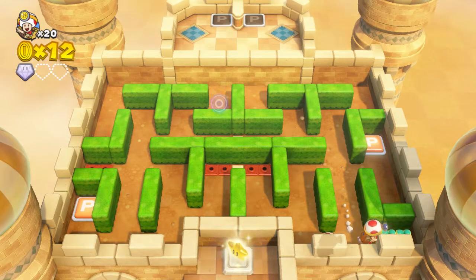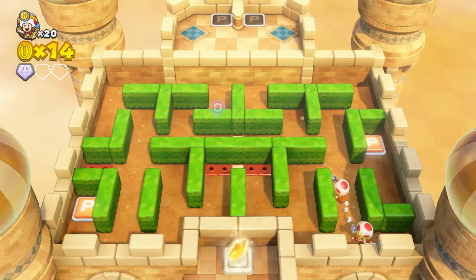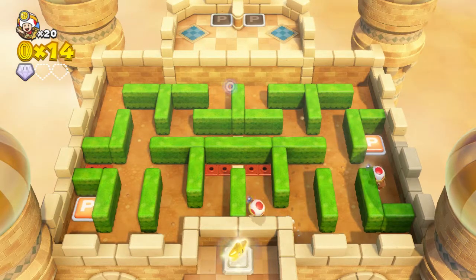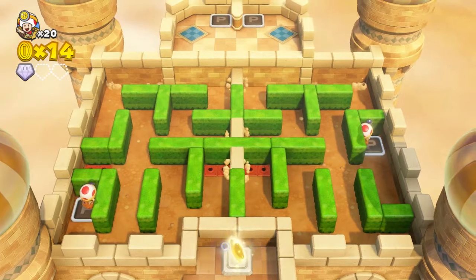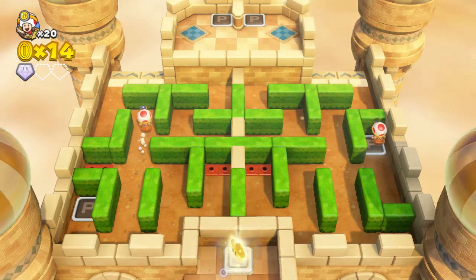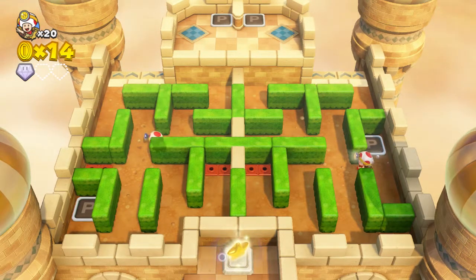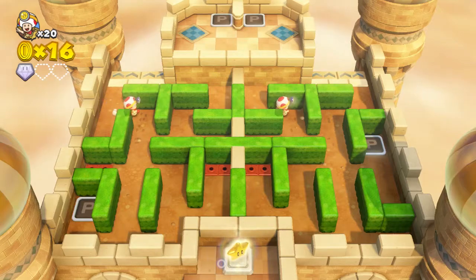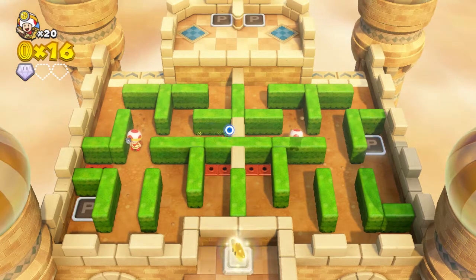We defeated that mole enemy and grabbed our first super gem. Now I need to guide this toad over to that P-switch because I'm going to need both toads to hit the switches. Move over there - now guide this toad all the way up. Go there, stay there - nice and simple. Hitting the double P-switches activates the walls in between but also allows us to head further down. You can use the pointer, much like the touch screen on the Wii U and 3DS, to check for hidden coins.